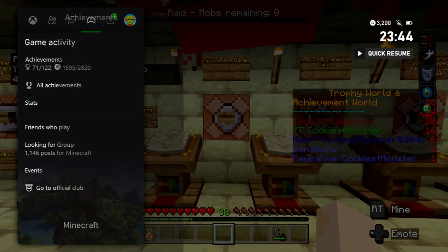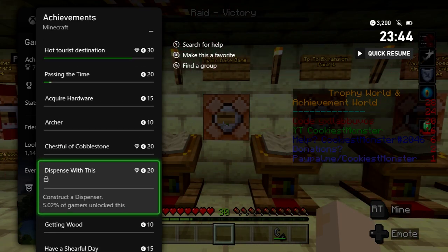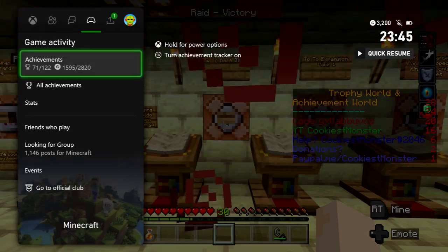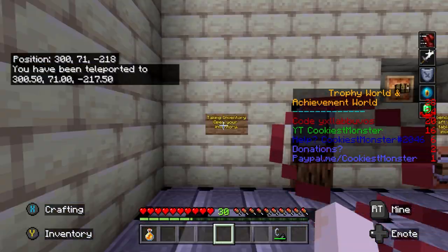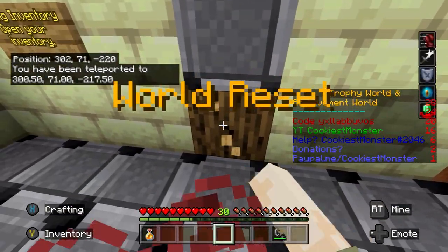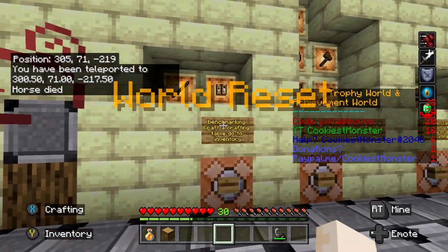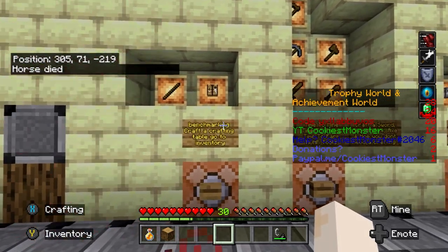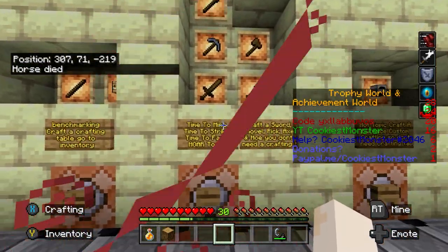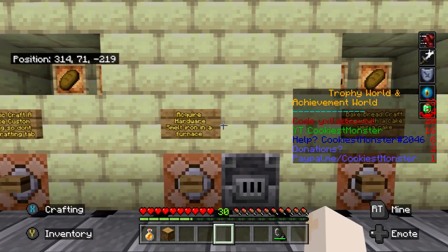Now that we've done the first two lecterns and buttons, we can move to the base game. There are a couple in here that we haven't yet done. I'm just having a quick look at my achievements — we've had 71 pop, just a little over halfway already. Press the button to move into the base game. This one suggests open your inventory, but we've already done that. Break a block of wood with your fists. Again this one is advising us to craft a few things which we've already done, so a lot of these stations can be ignored.